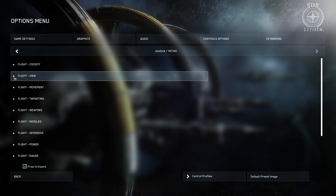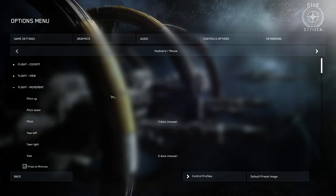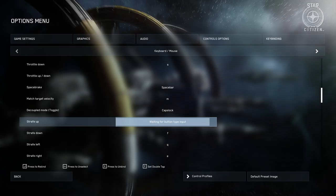The keybinds are broken down into different categories. Let's start with movement, since that's the one most of you are going to want to change. In this example, we'll show you how to change your strafe key. Scroll down until you find strafe, and once you find what you're looking for, just double-click on it with the left mouse button. That gives you a scrolling countdown, at which point you press the key you want. And if there's something you don't want bound, just click that button and hit X to delete it.